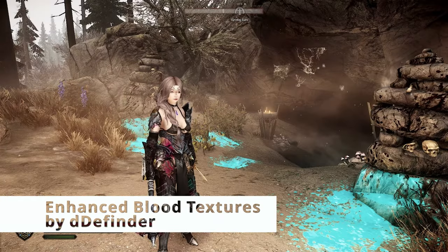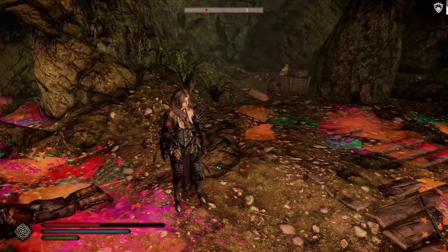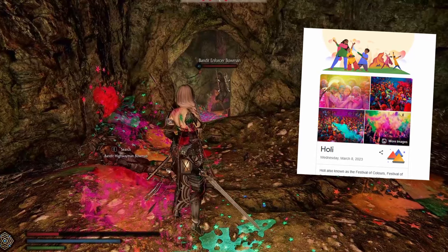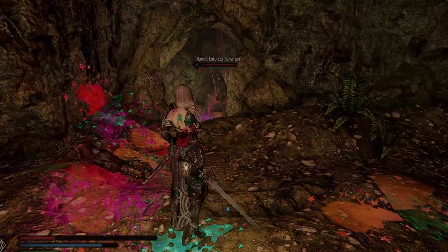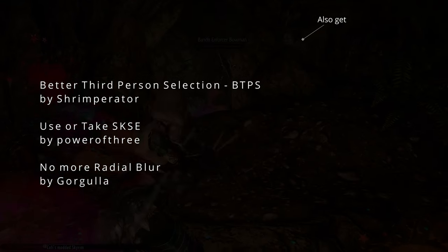Enhance the blood textures. It's a really fun mod because you can add an add-on called Candy Gore, and it will look like an Indian holy festival if you know what that is. You should also get the other mods listed right here.